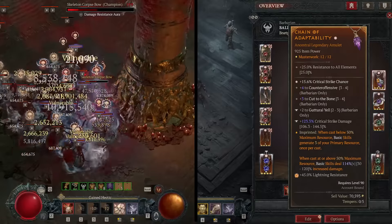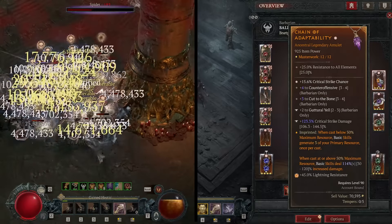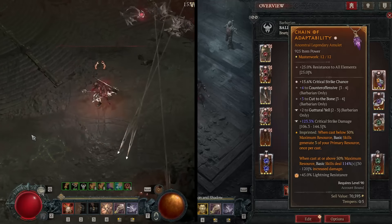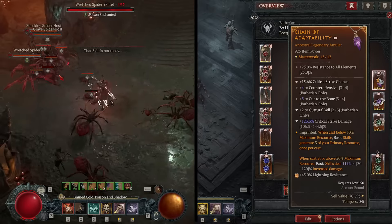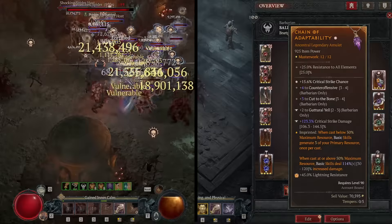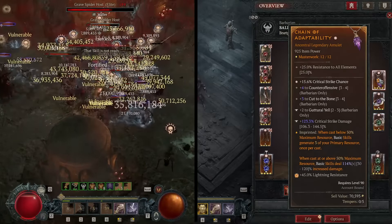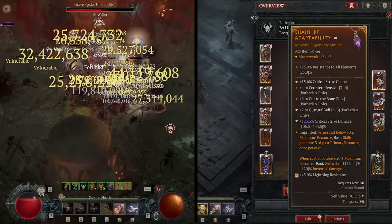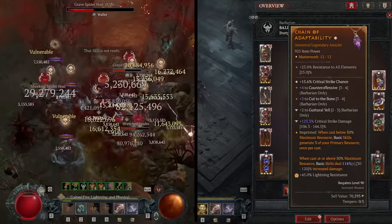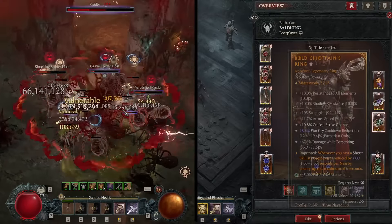For the amulet, crit chance, Counter-Offensive, and Cut to the Bone are what you want. Attack speed and cooldown reduction are also solid. For the aspect, I'm rocking Adaptability — it doesn't work with bleeds but is insanely strong for regular basic skill damage. Don't roll Guttural Yell on this one.